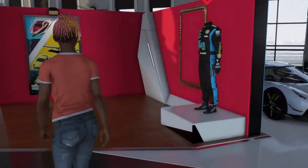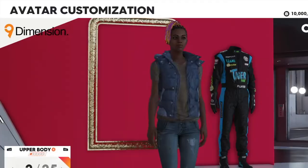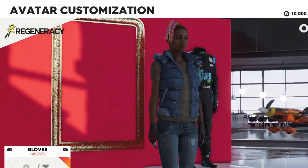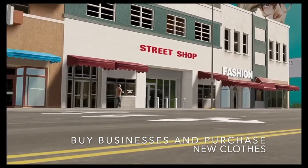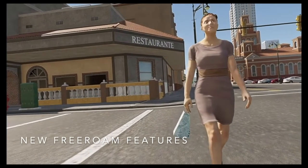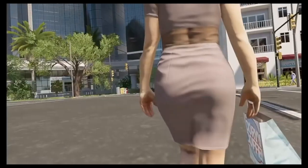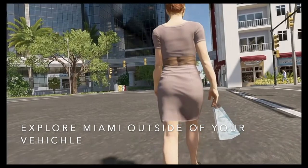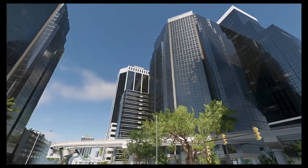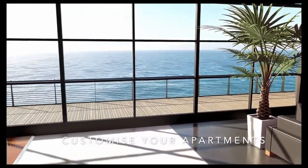You'll be able to walk around your house in third-person point of view, and that's going in the right direction. Once you do that inside the house, it's only a matter of time before you can start walking around outside. This could eventually get to the point where you can walk around outside in third-person, meaning at dealerships, street race HQs, and headquarters you'd be able to walk around and maybe see other people's characters as well.